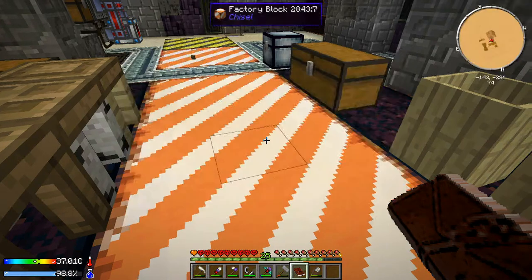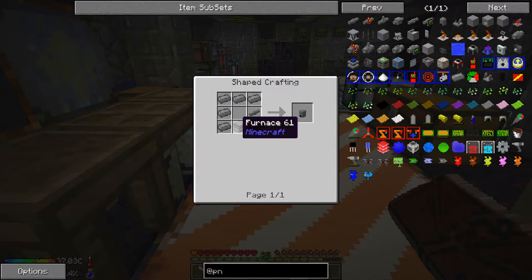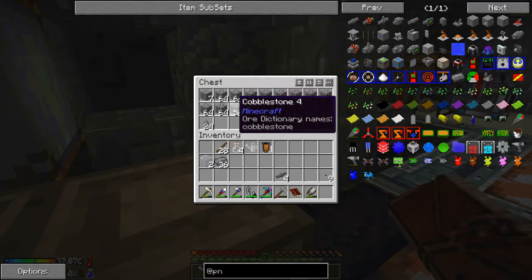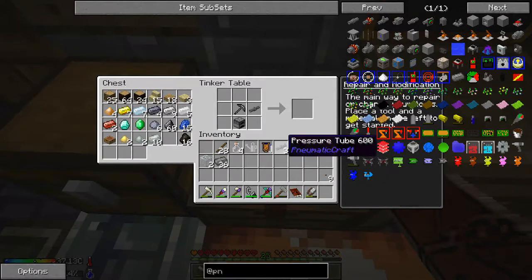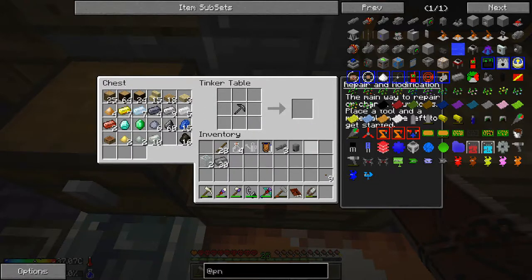We need to make the air compressor. To make that we need a furnace, a bunch of compressed iron, and a pressure tube. Let's grab some charcoal, cobblestone, make a furnace, put down a pressure tube, and then put down a little bit of compressed iron. There we go, so there's our air compressor.